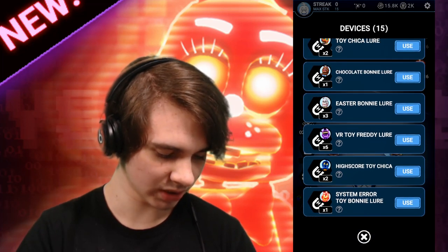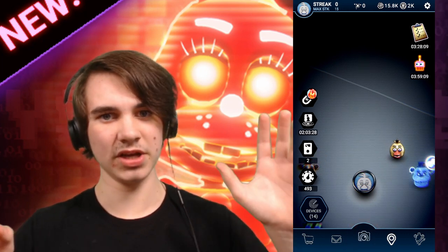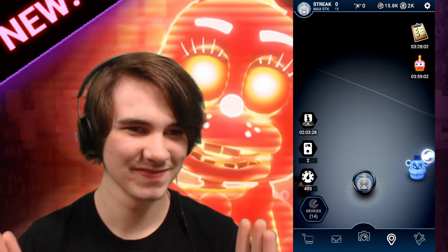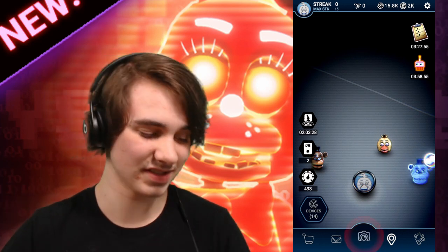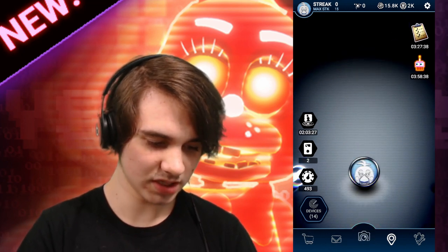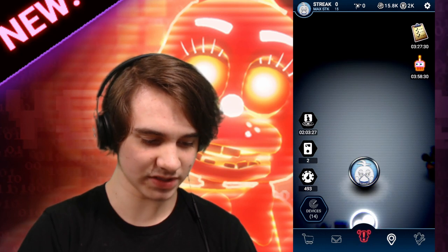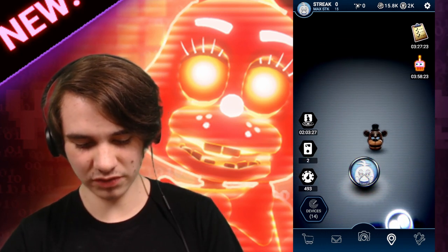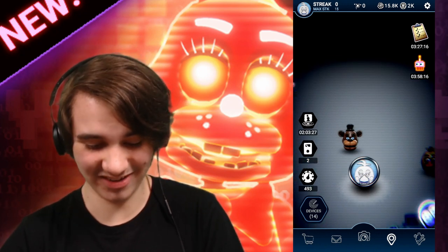Toy Bonnie is basically a combination of Springtrap and Toy Chica. Toy Chica is not that bad, but Springtrap is pretty difficult — even if you know his mechanic, he's still not easy to face. So this is not gonna go too well, I don't think. If I remember correctly, for Toy Bonnie you have to put on the mask no matter what for his haywire. If his eyes are white you stare at him, if his eyes are red you look away — I think.